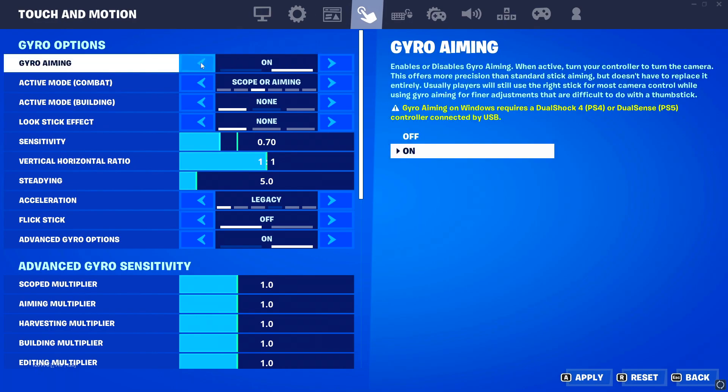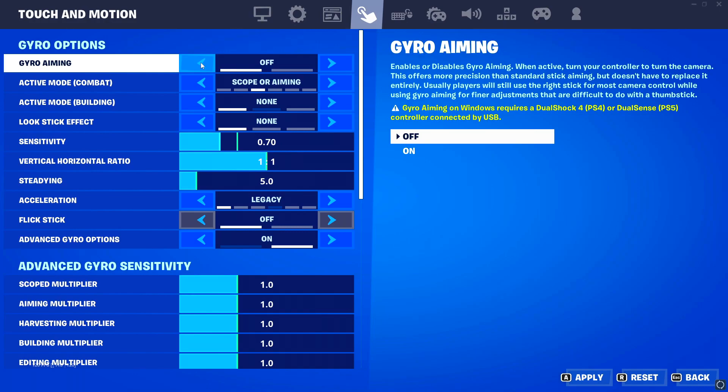The second settings change is for controller players who use gyro — please turn it off. It just makes it so hard to aim. I know it's supposed to help with control, but if you're just starting off or trying to improve and you're not used to gyro aiming, I don't recommend turning it on. If you are used to gyro aiming, feel free, but I don't recommend it for people looking to improve.